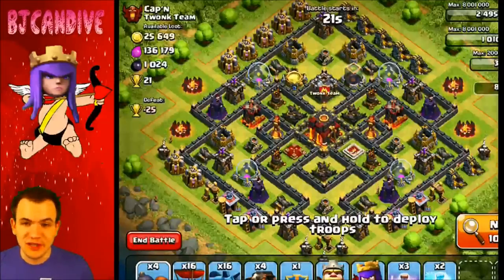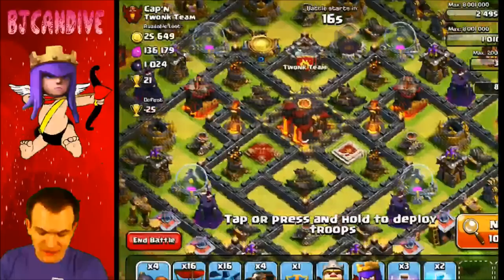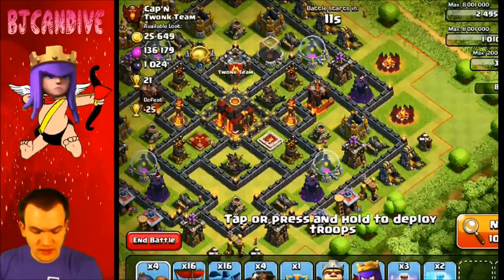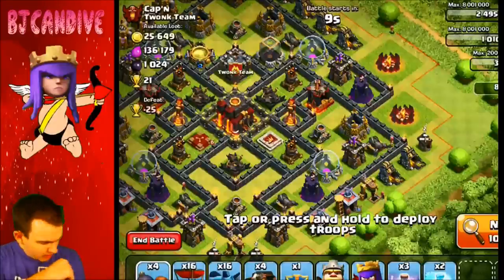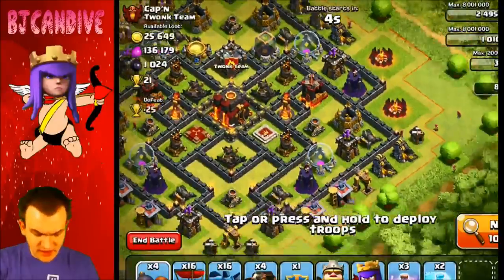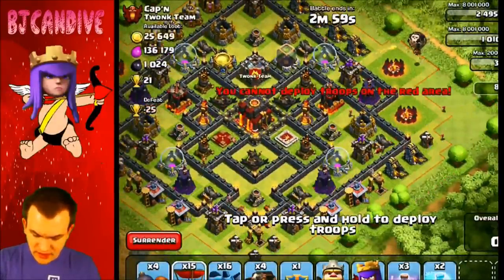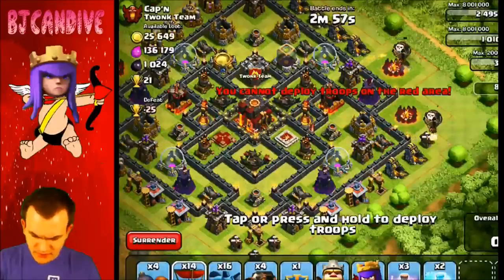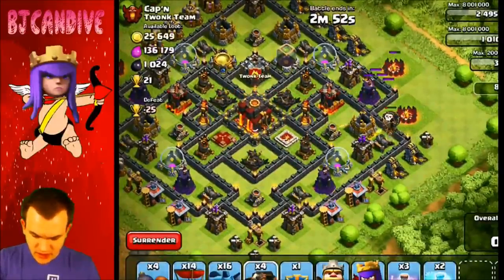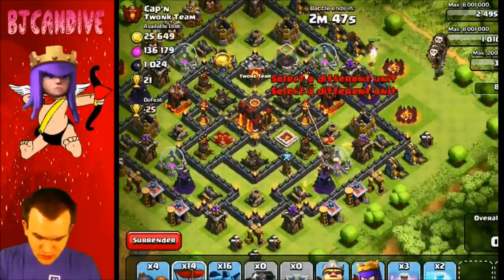Alright, round two. Hopefully we have a little bit more success on this one. We do have single target Inferno Towers — not sure how that's going to do against this, but it might actually do pretty good considering I have the Lava Hounds. I think I'm just going to attack from this right side over here and see if I can get to that Town Hall. Like I said, I'm going to start off with some balloons and see if I can get any air bombs or anything. Doesn't look like I can. So I'm going to put down two Lava Hounds on each side to try to get all these defenses, and then I'm going to put down my balloons right afterwards.